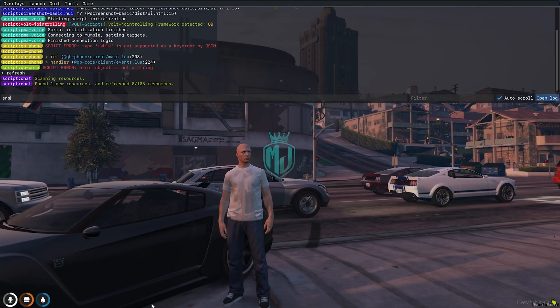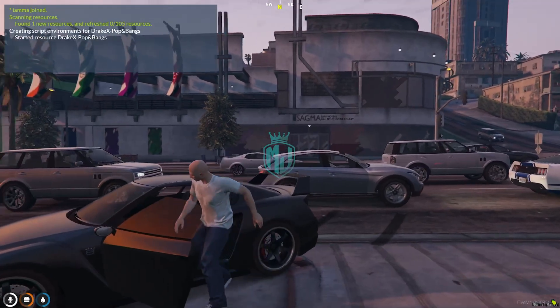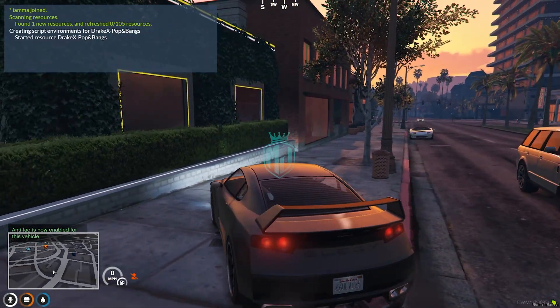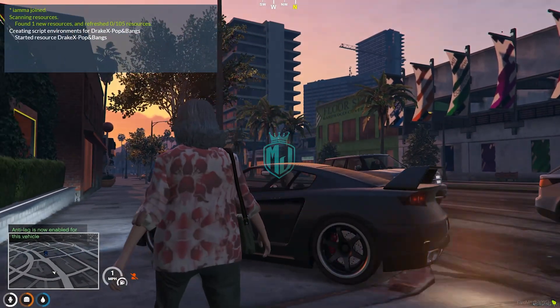We start the script by doing refresh, ensure, and the script name. The script is started — now we get inside and use the command 'anti-lag'. Anti-lag is now enabled, and as you can see right there the flame size is working.